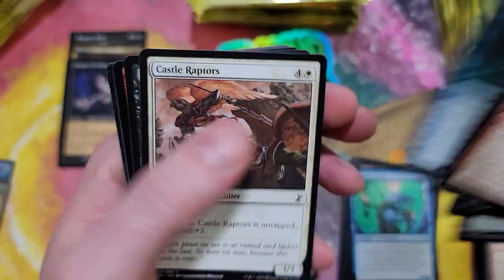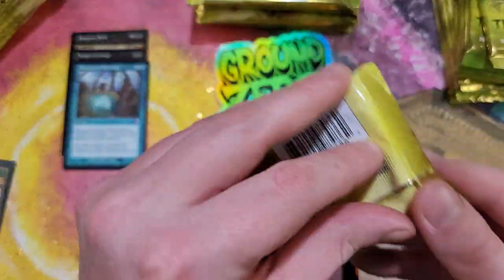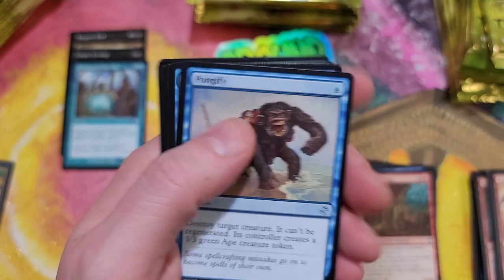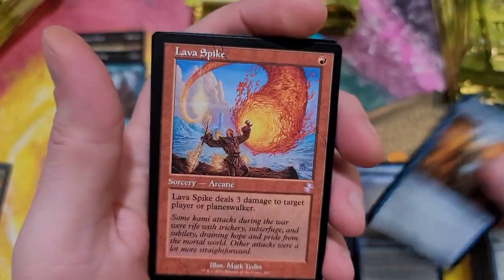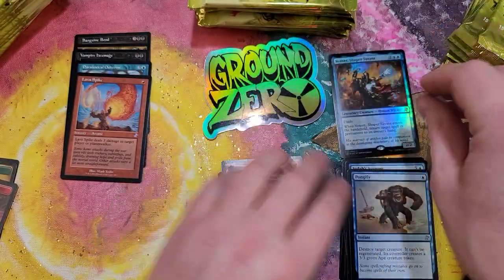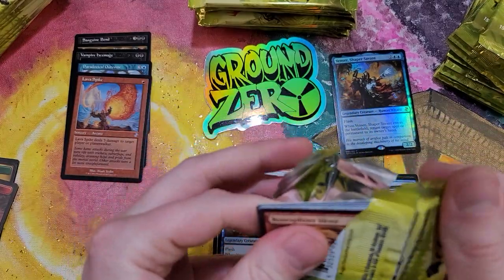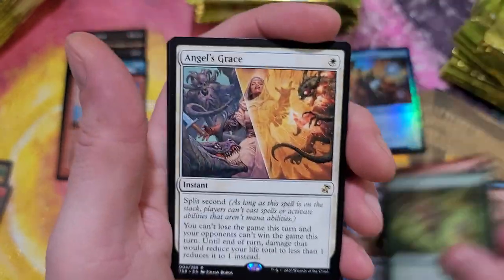This stuff is crazy. In my last video I talked about this, but Wizards of the Coast is more than likely going to do what they did with Commander Legends - they're going to drop a bunch of boxes, a few pallets worth, on their Amazon store. They make more money that way. Lava Spike - ooh, and a foil Venser, Shaper Savant. This has been a really nice box so far. Can't complain, we can only go north. Angel's Grace - not too bad.